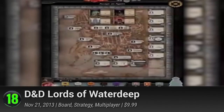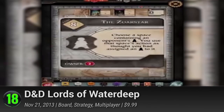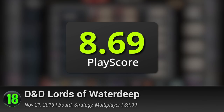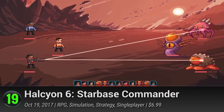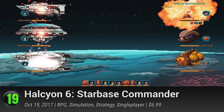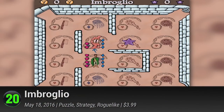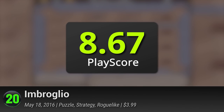Lords of Waterdeep — a DnD-based board game from the folks at Wizards of the Coast. Collect as many resources as you can and become the richest lord or lady of the land. It has a PlayScore of 8.69. Halcyon VI Starbase Commander — Massive Damage's XCOM-inspired strategy game. Come aboard a derelict starbase and rebuild in time to make cosmic alliances. It has a PlayScore of 8.69. Imbroglio — a deck-building strategy game that'll have you surviving dizzying mazes and collecting gemstones. It has a PlayScore of 8.67.